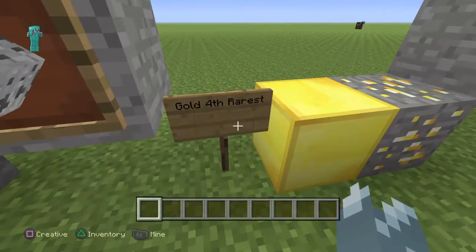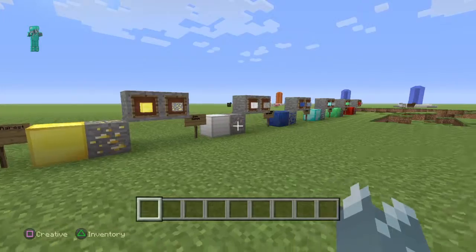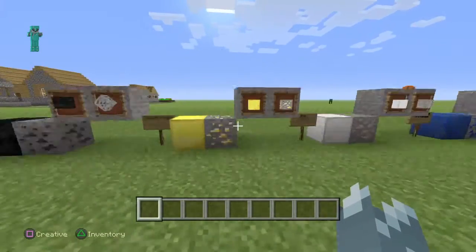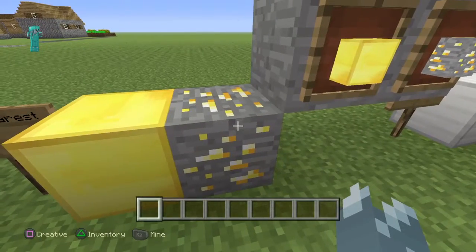The next one is gold, and it's the fourth rarest to find out of all these. Block form and ore form.